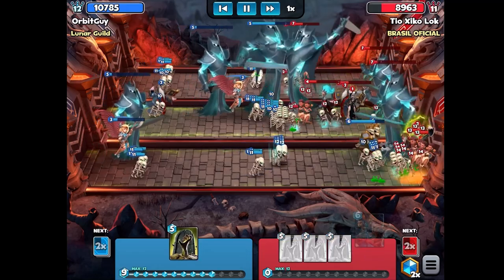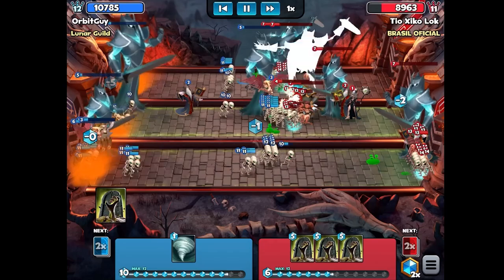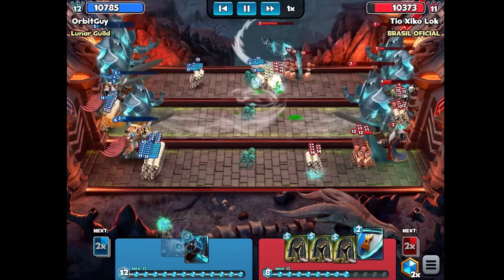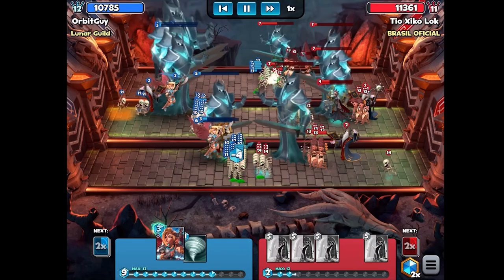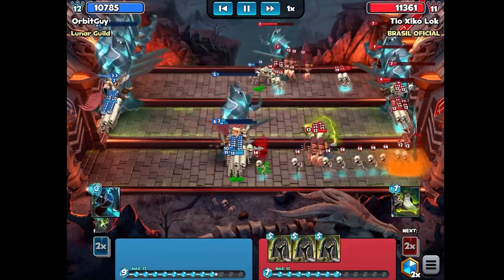Once we have those Necromancer stacks going, the Valkyrie is also going to be very important for making sure we can get our cards out quickly, so we can get as many Skeletons out during the course of the match as possible and keep them alive with the other cards — because if they reset you back to zero Skeletons, you're never really going to get up to 200.